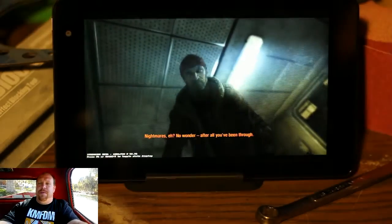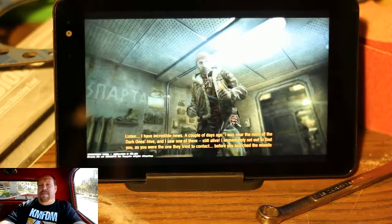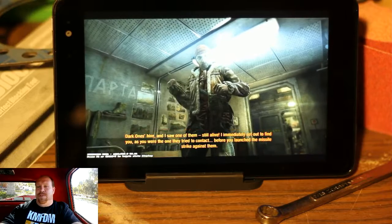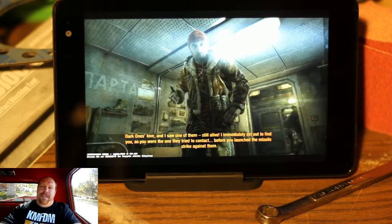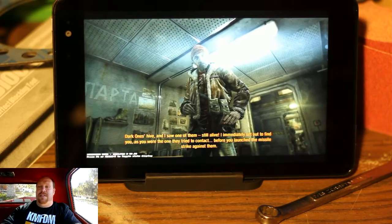Welcome back to another video of Dell Venue 8 Pro Gaming. Today we're looking at Metro Last Light. Now, unlike my other videos where I'm running on native hardware, this one's actually using Steam's in-home streaming on my AMD 8320, just because I did not have the space on my card to be able to do this, but I did want to show what it looks like on this small tablet.